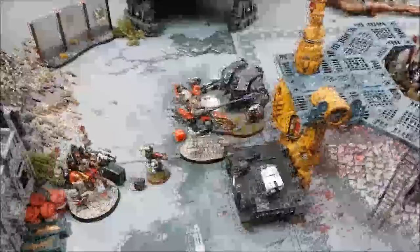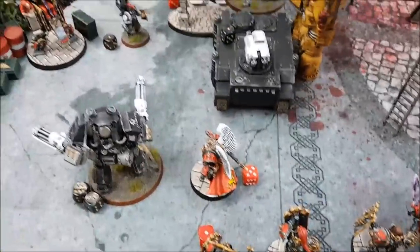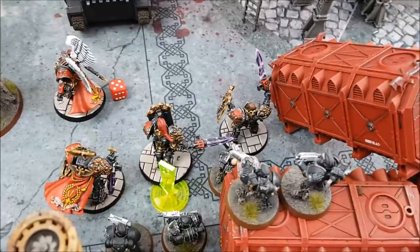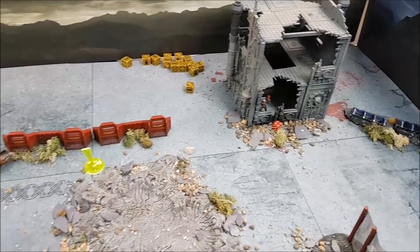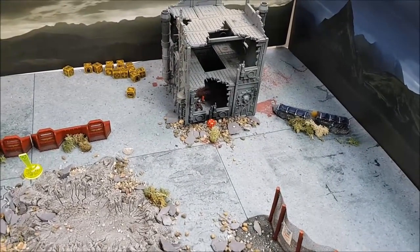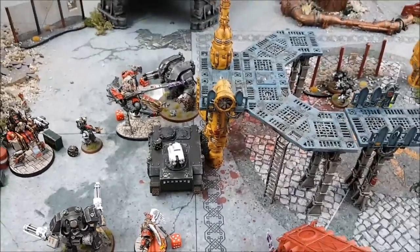Custodes Turn 4 Movement: Valoris moves across to punch the Leviathan in the face. The Shield Captain moved back to harass the Contemptor. The Custodian unit shuffled around the objective. Toby tried to advance the Vindicare Assassin to within three inches of that objective but didn't roll high enough, so the assassin dropped to ground floor to stay in cover.